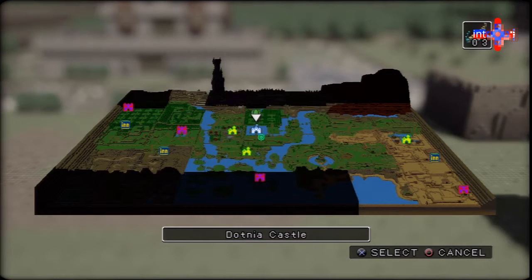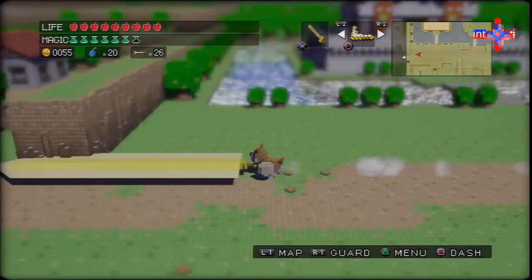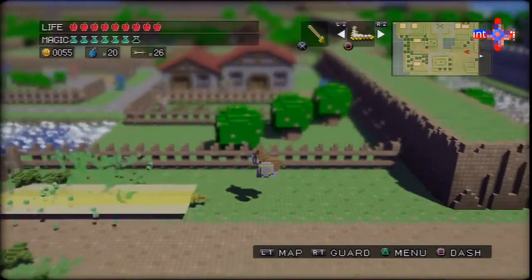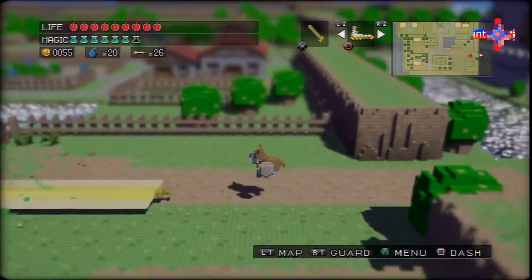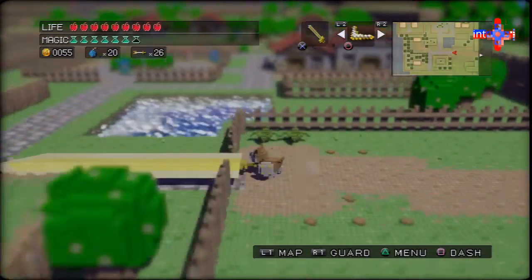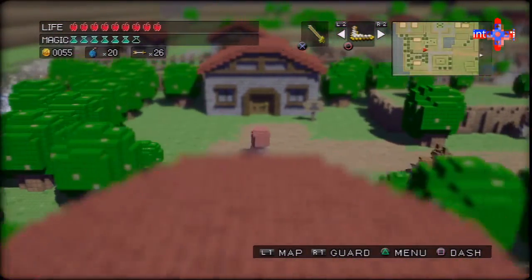I'm wondering how do I get there. I have a couple of ideas but I think I probably need to go to the left, so we're about to check out some new areas. And even if I'm wrong, we're still exploring, still learning about our environment — about the world around us, in the Land of the Kingdom of Dotnia. Welcome to the world of tomorrow.